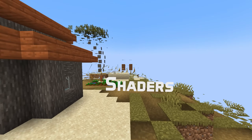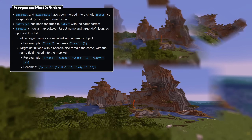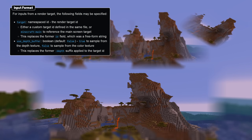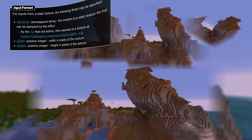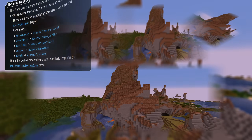In shader news, the chunk offset uniform in terrain shaders has been renamed to model offset, and some larger changes have been made to post-process effect definitions, with in_target and aux_target merged into a single inputs list, and targets becoming a map instead of a list where the name field becomes the key in the map. There are also some changes to how the fabulous mode transparency post-processing and the outline processing shaders handle external targets.